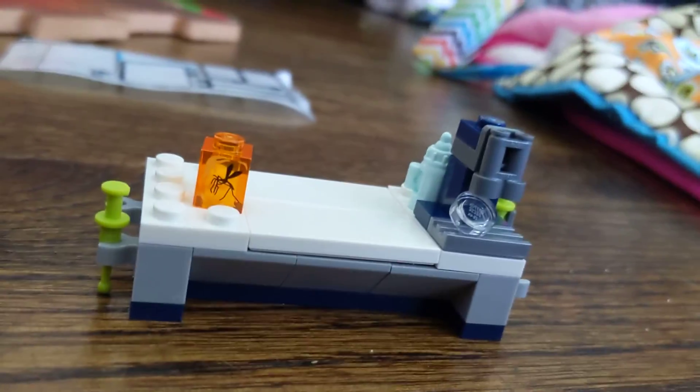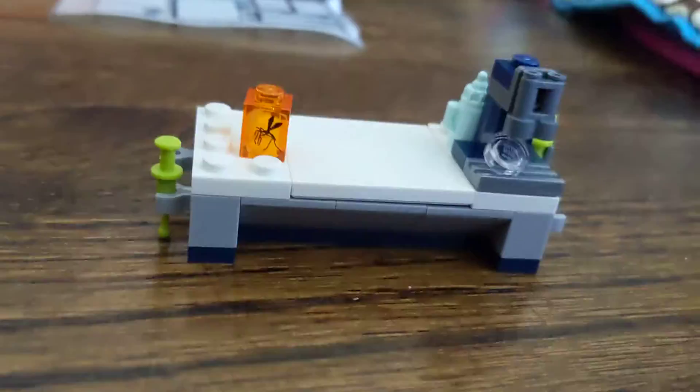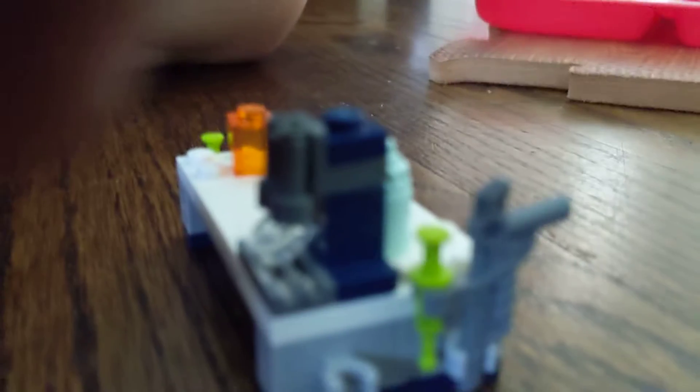So dad, here is the little table. You can see the clear thing. Also on the side is the sleepy dot. On the other side is a sleepy dot blaster and there is a mosquito.